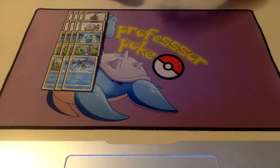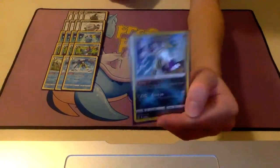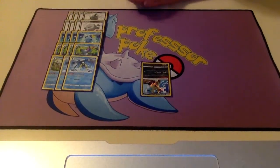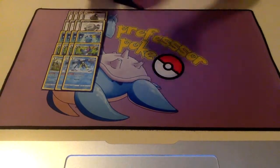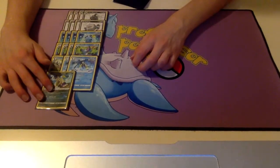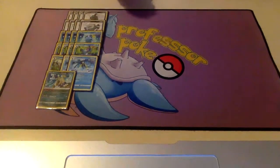Now the Radiant Hisuian Sneasler — the thing that I think makes this deck good from Lost Origin. Radiant Hisuian Sneasler has the ability Poison Peak. It says during Pokemon Checkup, put two more damage counters on your opponent's Poisoned Pokemon. Which means that instead of putting just four damage counters in between turns for the Poison, it puts six. And six is a key, key number. Because six damage counters in just one turn, you can knock out a Sobble. Before, with Weezing, to knock out a Sobble you either had to have a Quick Shooting, which you can only get on turn three minimum, or you probably had to pass that Sobble active.